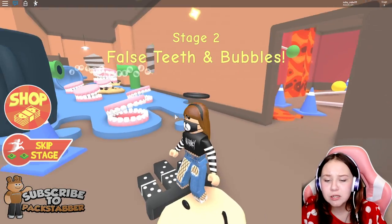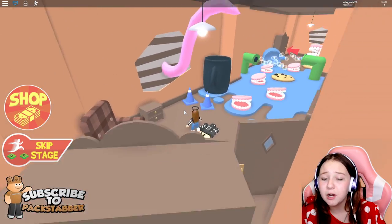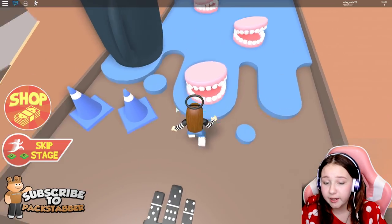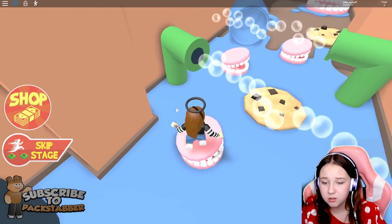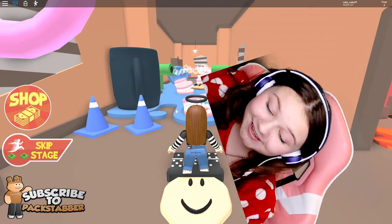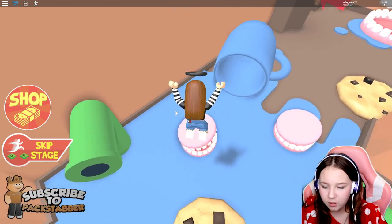Stage two: false teeth and bubbles. I want to jump over Grandma's teeth. Okay, is there another way? Why is there an octopus leg? Jumping over fake teeth — this is so gross. Okay, I think I've got to watch the bubbles. More — no! I died! I think it's really rusty, but we're just jumping over her false teeth.